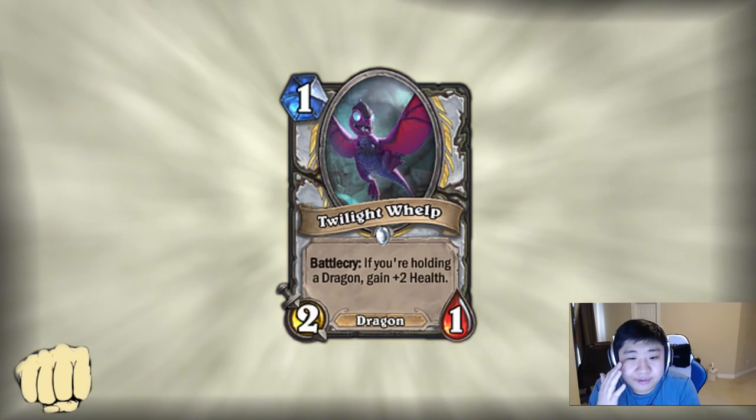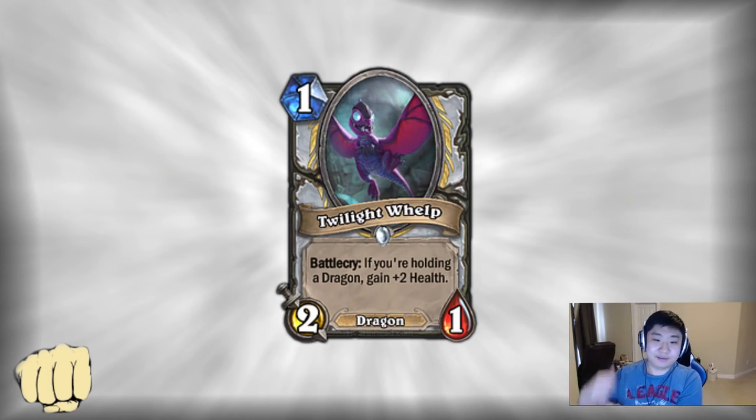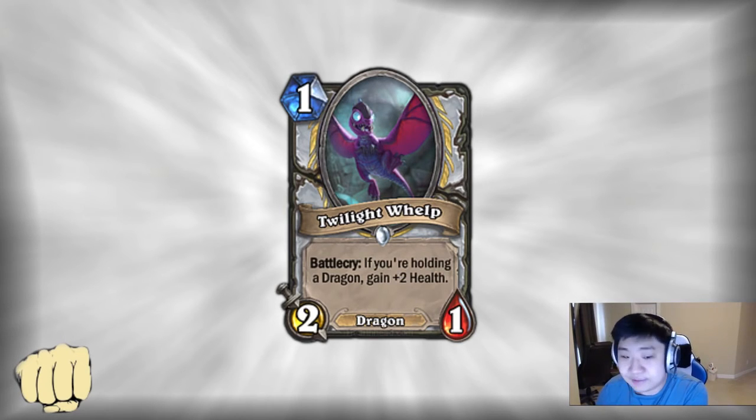Twilight Whelp: 1-mana 2/1 Dragon. It's kind of cute that it's a 1-mana dragon, but ultimately Zombie Chow is much more reliable. Having a 1-mana dragon with a Battle Cry is hard to activate — on turn 1 it's super hard to keep an Ysera in your opening hand, and there's not a lot of small dragons. I don't think it's that good. If Priests just want a 1-mana 2/1, they generally don't care about Zombie Chow healing the opponent, and Zombie Chow has synergy turning your Injured Blademaster's health anyway.